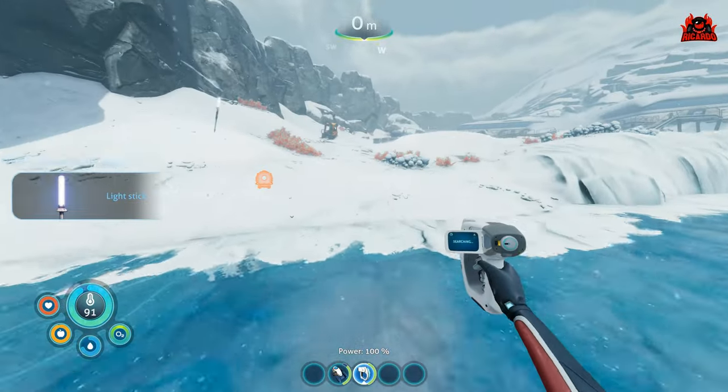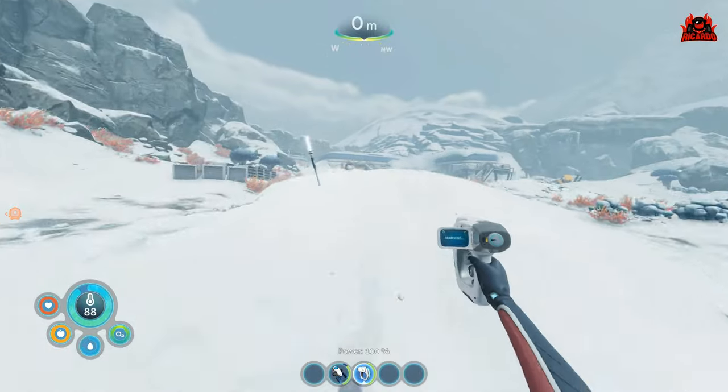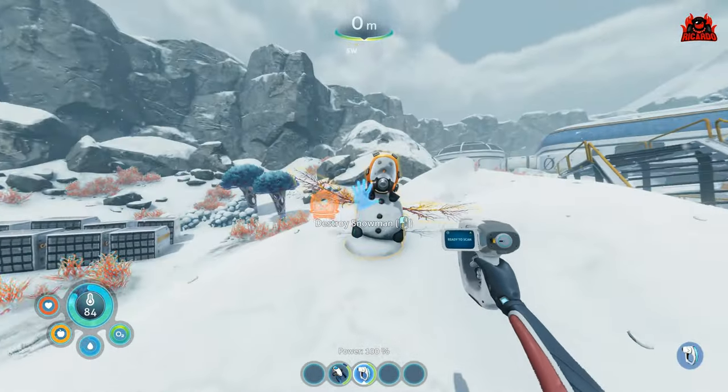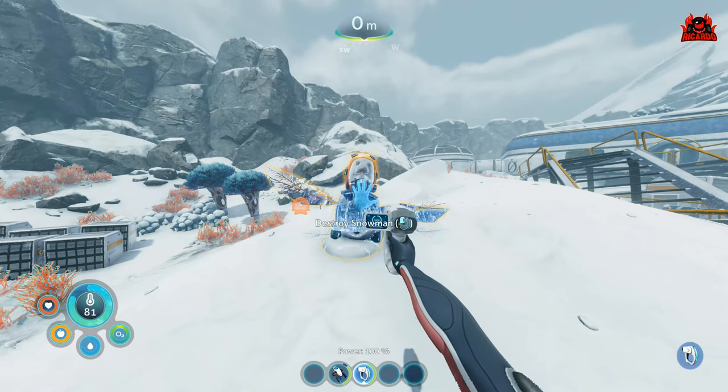There's going to be loads of things to find here. Get your scanner out. First things you're going to see are those light sticks — give them a good scan, that's a blueprint for you. Also the snowman, give that a good scan as well.